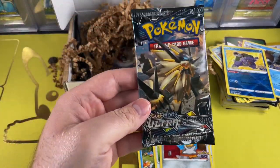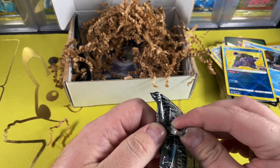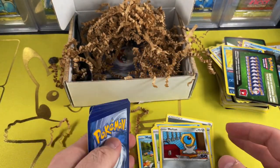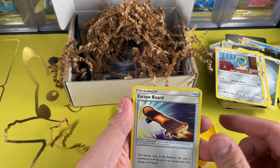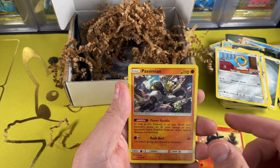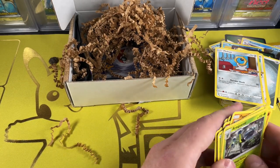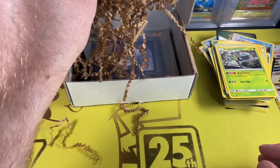Looks like we got a couple more cards — Ultra Prism from 2018. We got Energy, Skateboard, Honedge, Mountain, Piloswine, Sandaconda, Passe, Jynx, Exeggcute, Lickitung with that tongue, and an Ariados. It looks like we haven't hit anything too crazy yet, ladies and gentlemen.